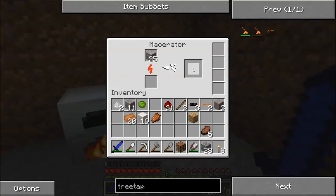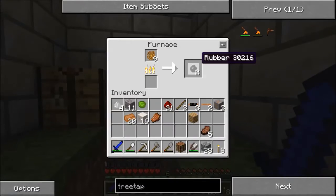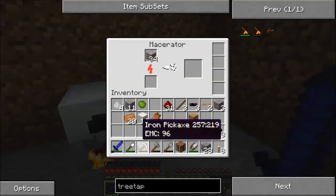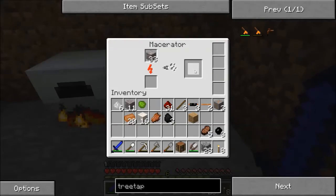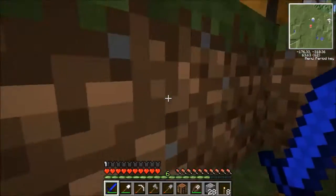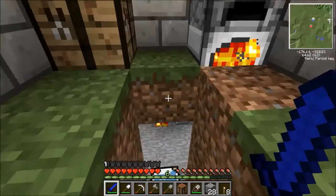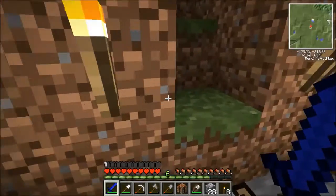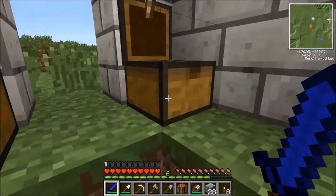Alright, I am going to have to smelt this stuff. That is six iron dust — I believe I need nine iron ingots. Oh, I have to smelt everything twice — oh, that's annoying. Because it's refined iron that I really need. So this is a problem. But I am happy about the fact that we've got some ores here. I actually did have some iron dust, so I don't need to smelt any more.